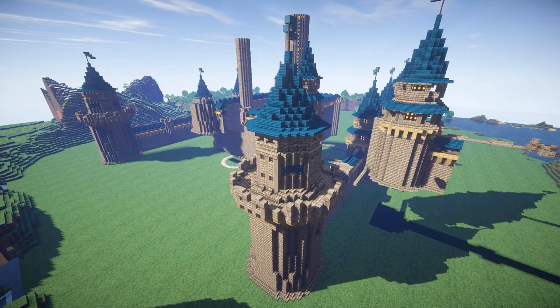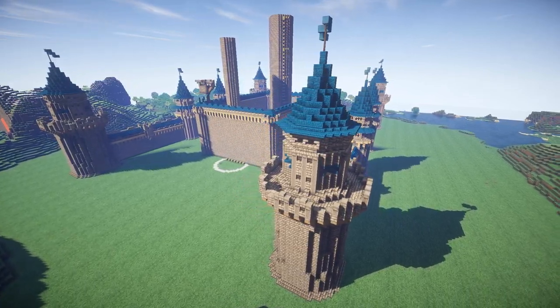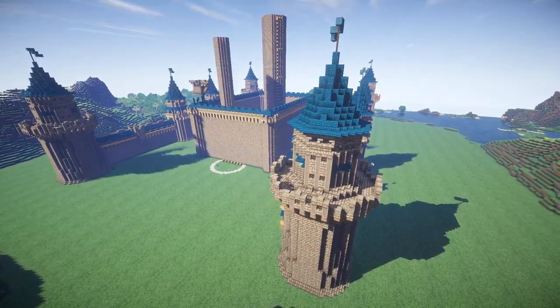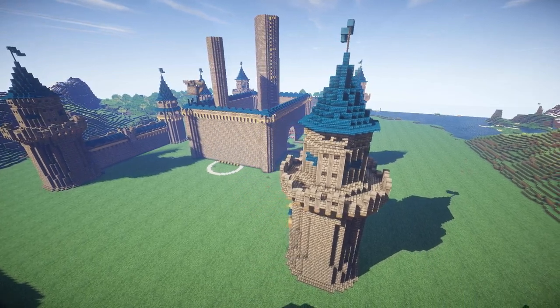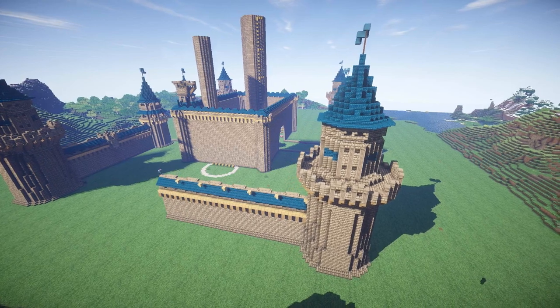Now it was time to link up the outside towers. I'm using the same kind of wall, but because the wall along the side doesn't have the half tower that we built there, I took it section by section and just pasted along bit by bit.